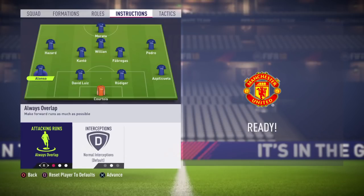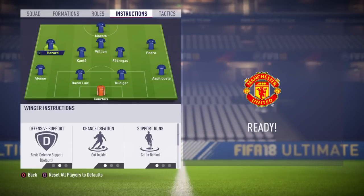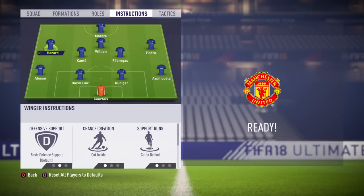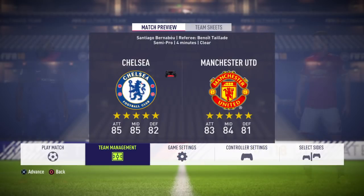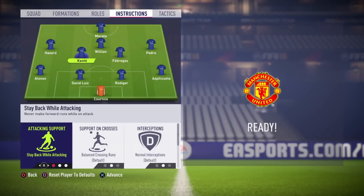Alonso is really good going forward, so I set 'attacking runs' and 'always overlap.' He has a really good cross on him, so when Hazard cuts inside, you can either go for the shot or pass to Alonso, who can then cross the ball into the box.